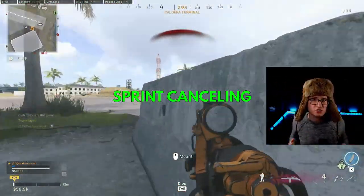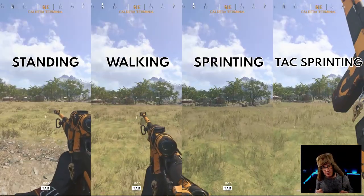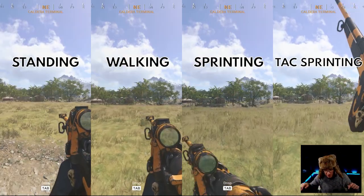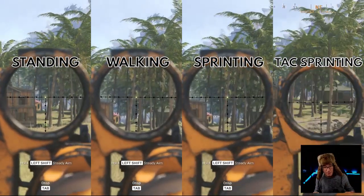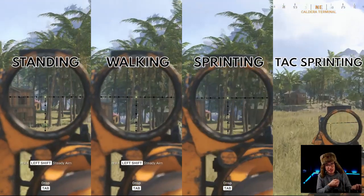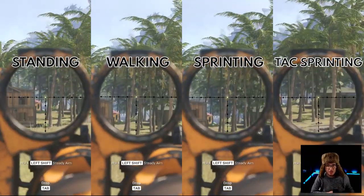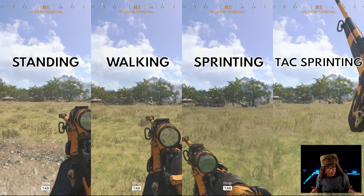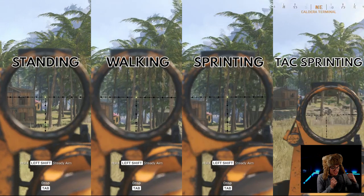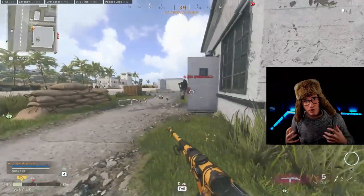Sprint cancelling is exactly as it sounds. Activision has changed the way sprint-to-fire affects your ADS time and ADS animation. As you can see from the four clips, it's the same build, but you can see how much faster the ADS speed is when standing still versus going from tactical sprint into that same ADS animation. So the question I had was: how do I go from tactical sprint into an ADS animation that's just as fast as standing still? That's how I developed sprint cancelling.